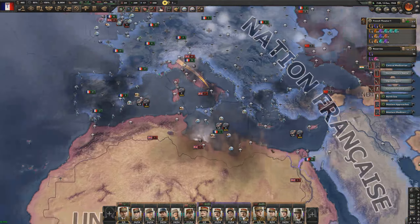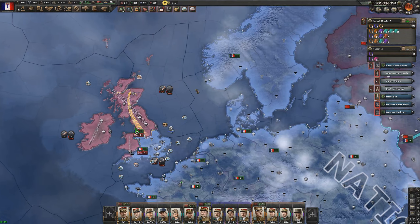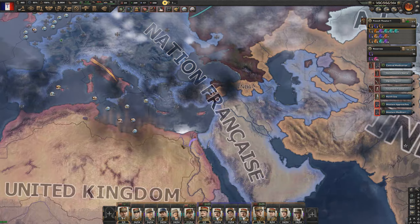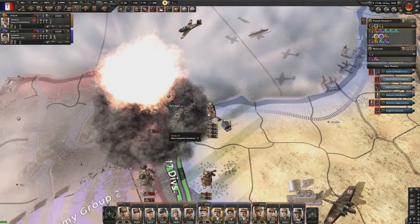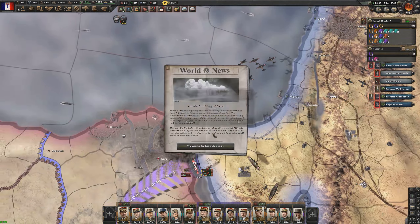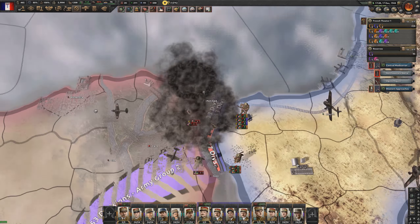The British are smart and have moved their capital from London to Cairo — a very good defensive position despite being close to the front line. We've dropped the first nuke on Port Said to keep pushing into Egypt and will take Cairo momentarily.